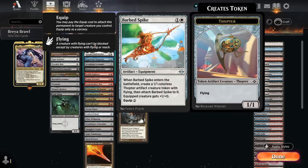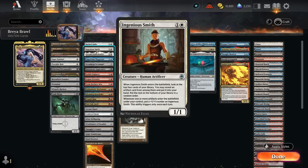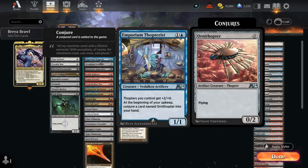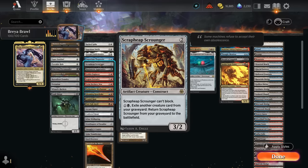Moving on to two mana, we've got more Thopters with Barbed Spike attached to an equipment. There's Ingenious Smith, which can find an artifact among the top four and slowly grow over time. Oswald Fiddlebender can sacrifice an artifact and search our library for an artifact that's one mana more expensive to put into play, setting up a fun chain. Thopterist is the only alchemy card in the deck, making an Ornithopter each turn and giving them two extra power. Scrap Heap Scrounger can easily come back from the graveyard so we can keep sacrificing it.